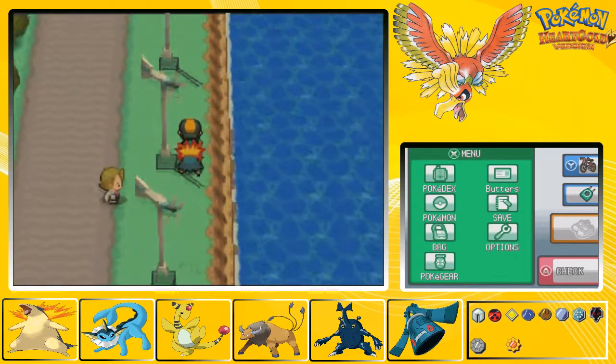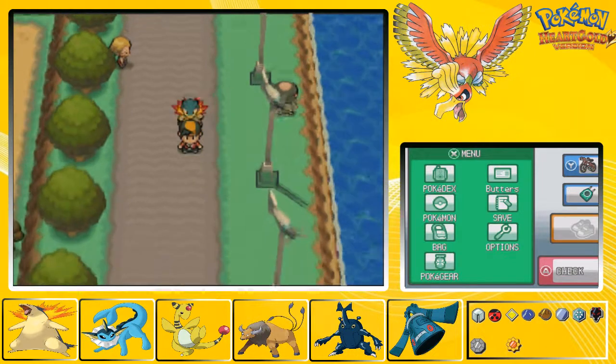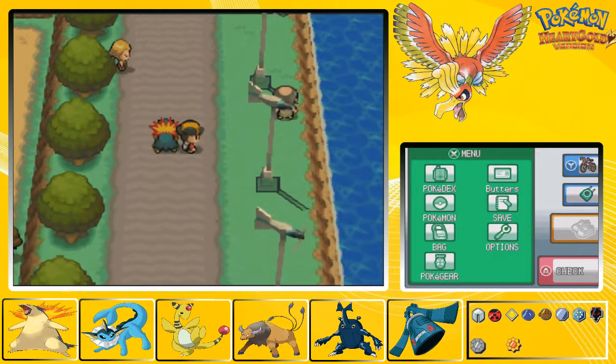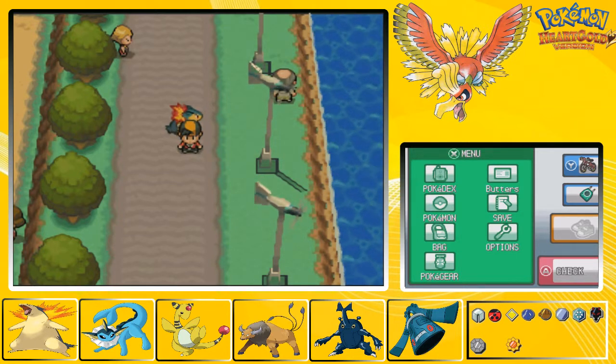That'll be the end of this episode. At the start of the next episode we're gonna fight those other trainers that I skipped over, as well as all the ones down here. Then we'll get to Fuchsia City and go up Cycling Road, fight all the trainers there, and get to Celadon. That way we'll have all of these trainers over and done with. I hope you guys enjoyed the episode and as always, take care.